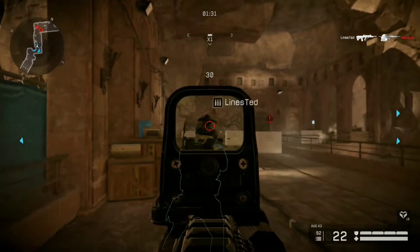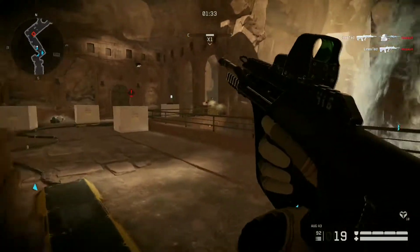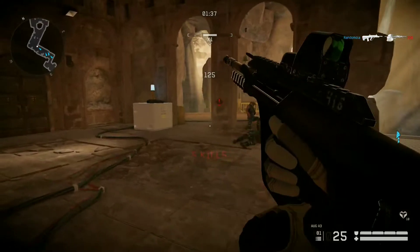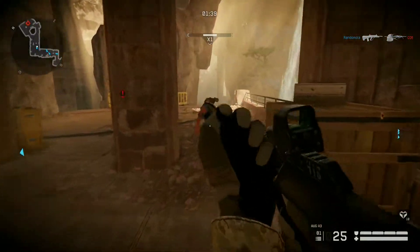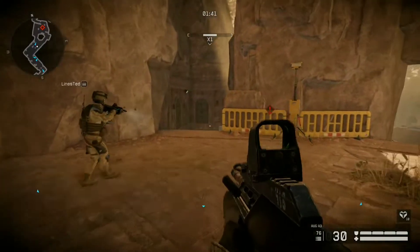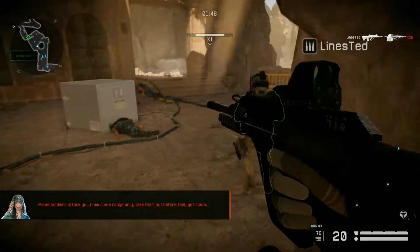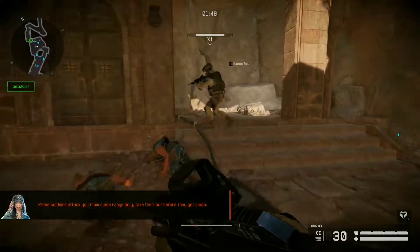Checkpoint reached. All expendables restored. Militia — only attack from close range. Take them out before they get near.